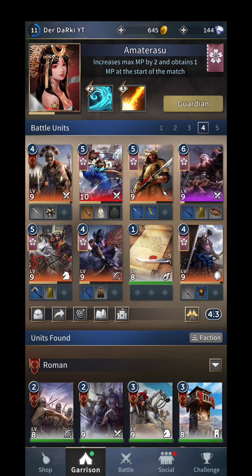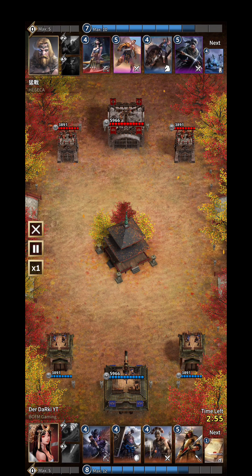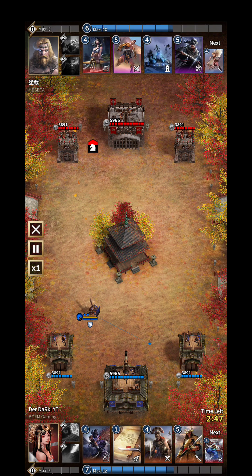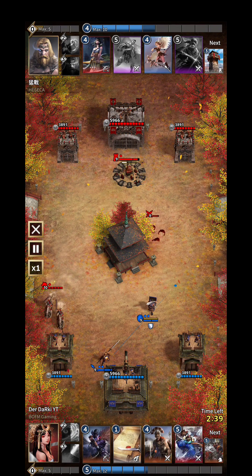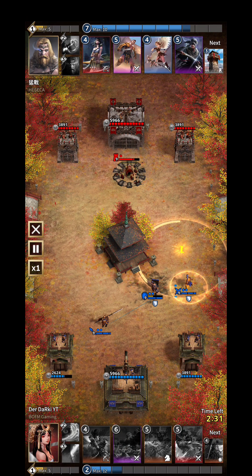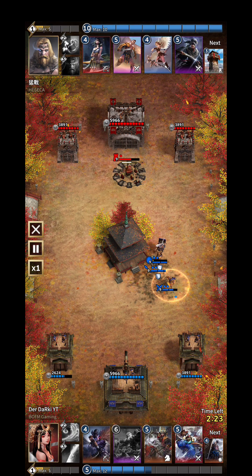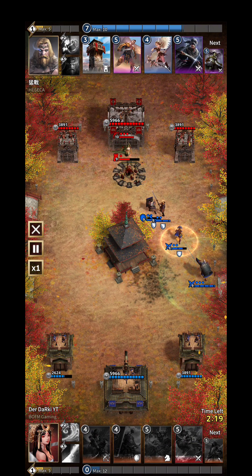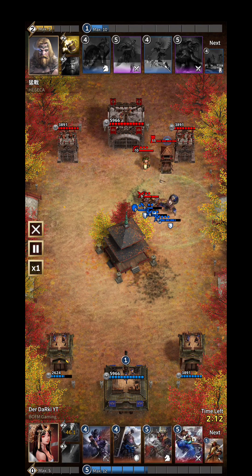So let's head over to some gameplay and show you how this works. So welcome to our first showcase. The goal of this deck is to create an impossible to beat meatball, so to say. We start with Yamato Defender and Spearman, use hold position to create a big bunch of strong units, and put Bankai in the back so he can protect the others.